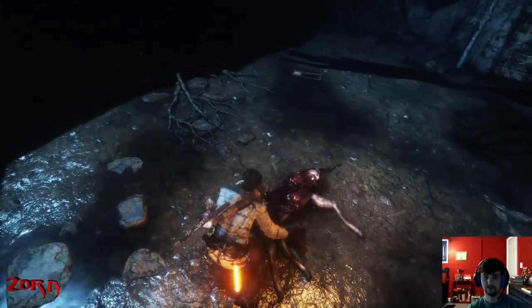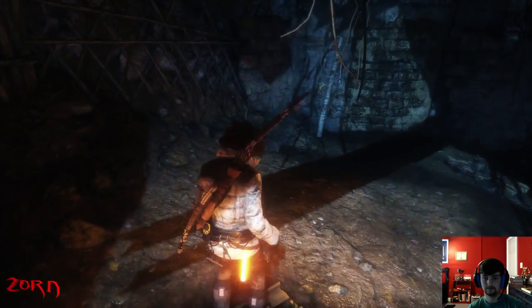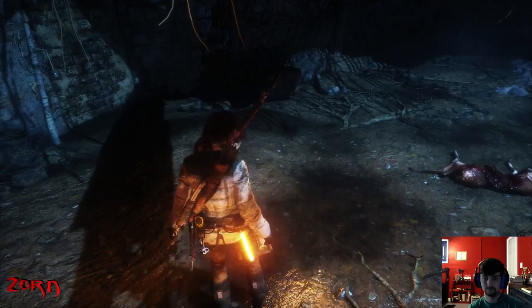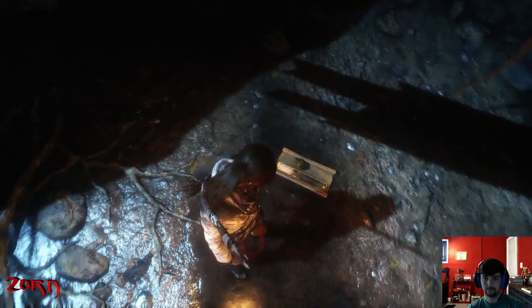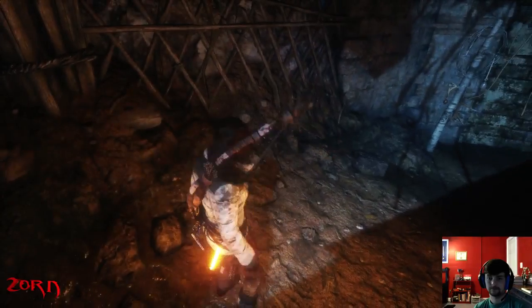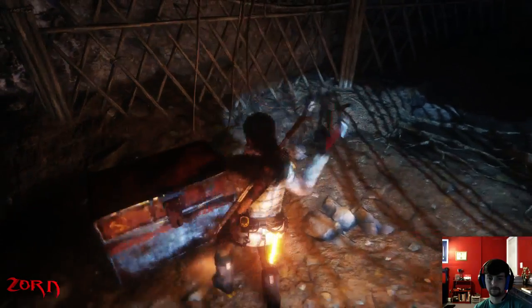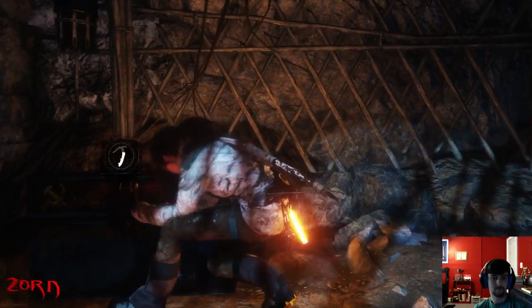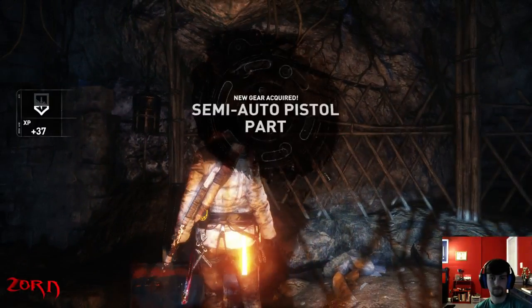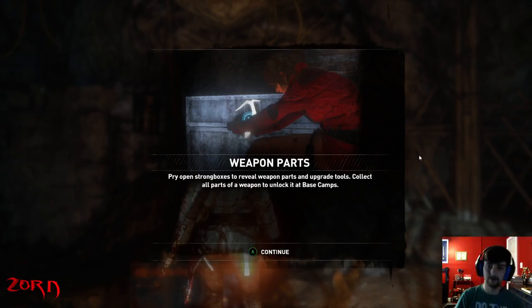Just gonna keep some wood in this chest. That looks gross. I have learned all I can from the carnage inside the prophet's tomb. My brothers were slain to the last man. Semi auto-pistol part. I open strong walkism and weapons parts, upgrade tools.